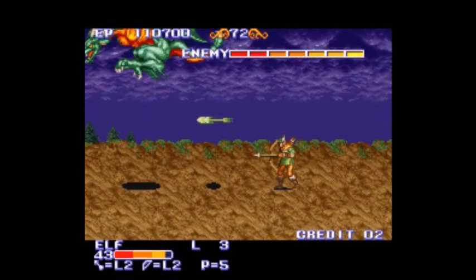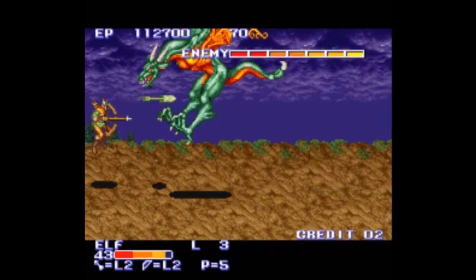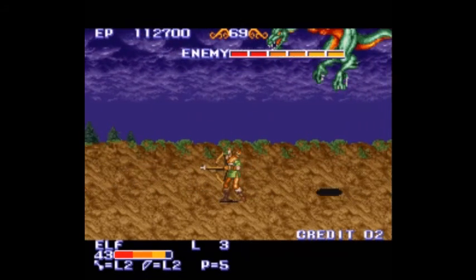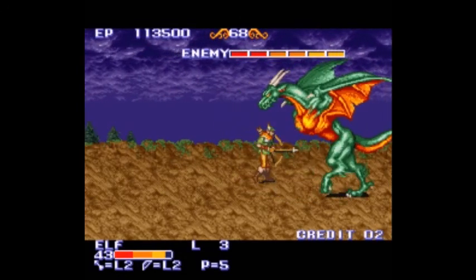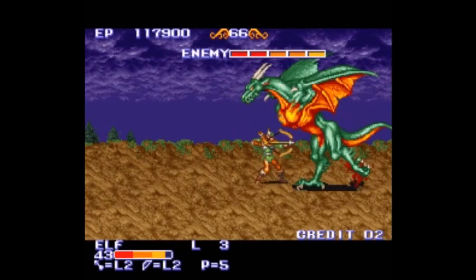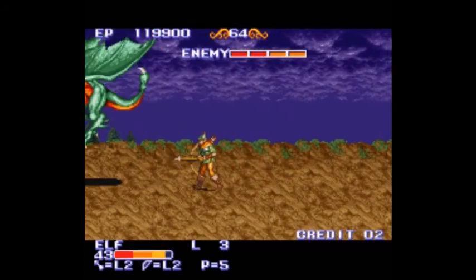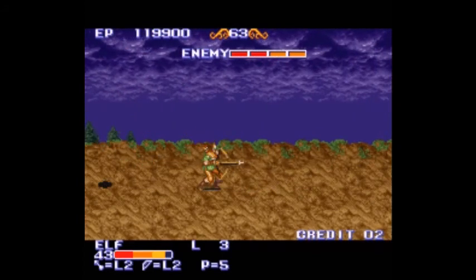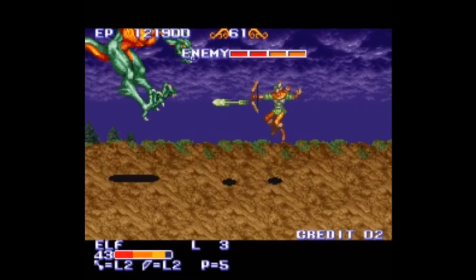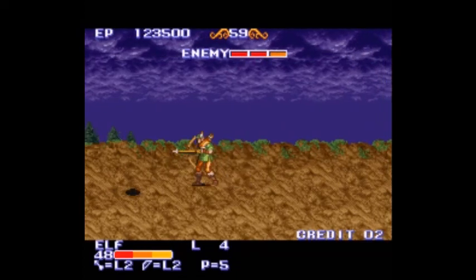That hit is deceitful. Every 2 HP you do, he's gonna change his tactic. Now he goes back up and he's gonna dive at me — jump back! Hit! Same thing if you're using a short-range weapon. Level 4 — here he comes again.